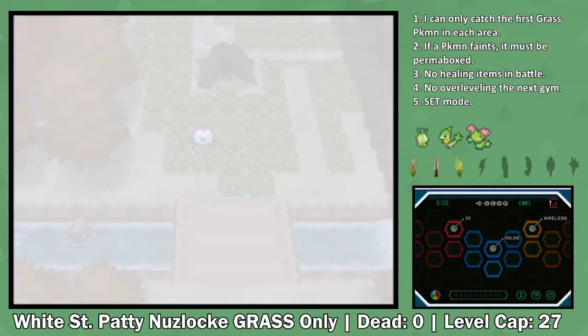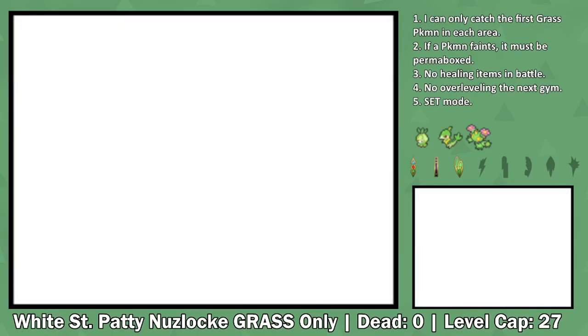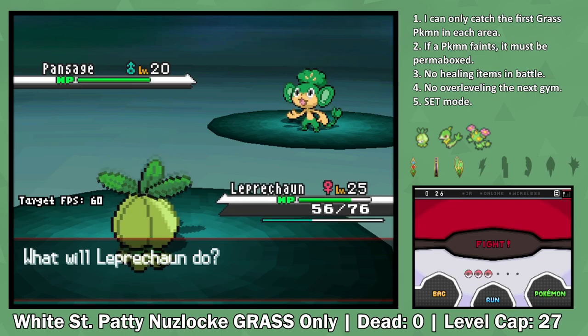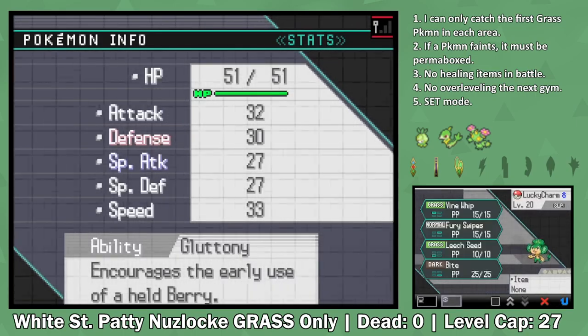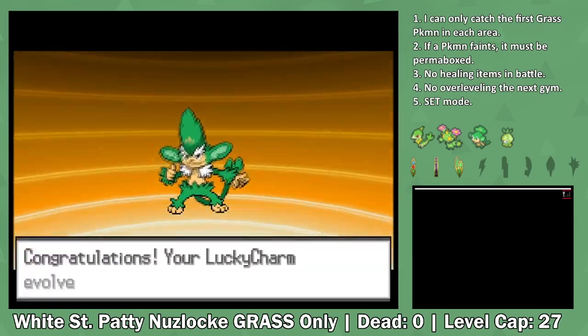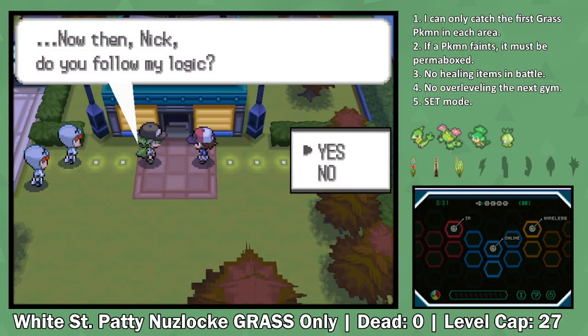There's also another encounter we can get in Lostlorn Forest before fighting Elesa. By encountering a Pokemon only in the Rustling Grass, we're extremely likely to get ourselves a Pansage. Pansage and Simisage in the future are probably some of the best Pokemon because their movepool is the widest out of any of our possible encounters. Now just before fighting Elesa, we have to do a fight against our rival N.